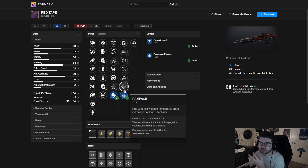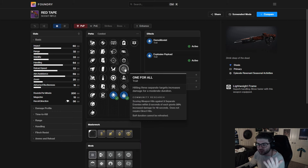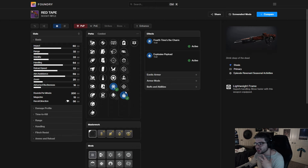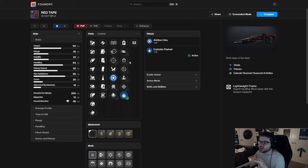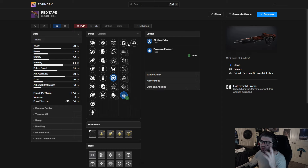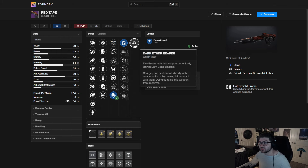In the right column you have One for All, Adrenaline Junkie, Rampage, and Explosive Payload — all very solid damage options. For a GM-type build, Attrition Orbs with Explosive Payload could be pretty good. I think for this weapon specifically, since we already have Night Watch and similar options, you'll probably build into what the gun wants — so Rime Stealer/Headstone or Demo/Headstone are going to be the extremely solid go-to options.